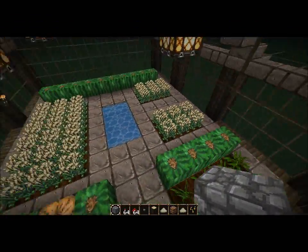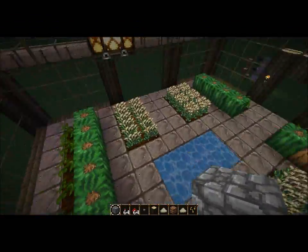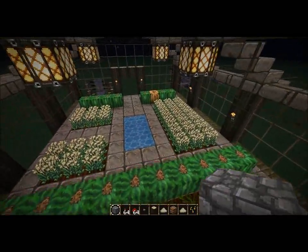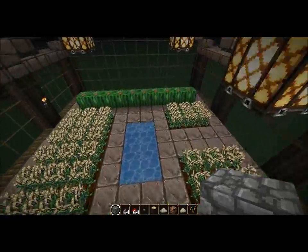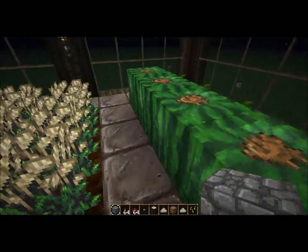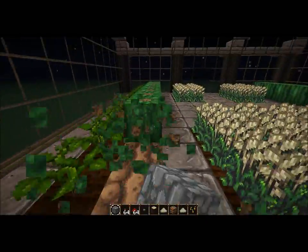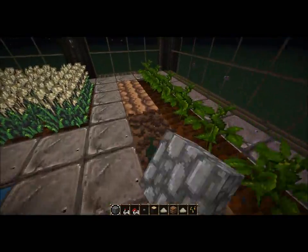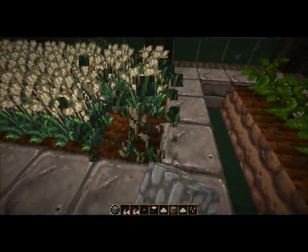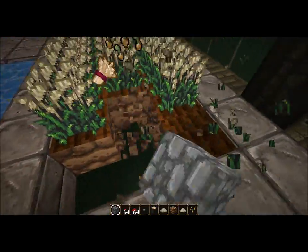And you may remember this. This is my greenhouse in my let's play series. I actually recreated it quickly in my test world, because I want to make it automatic. But first I'm going to start off by digging away all these blocks and all the dirt, because I'm going to place a bit of some pistons right underneath it.